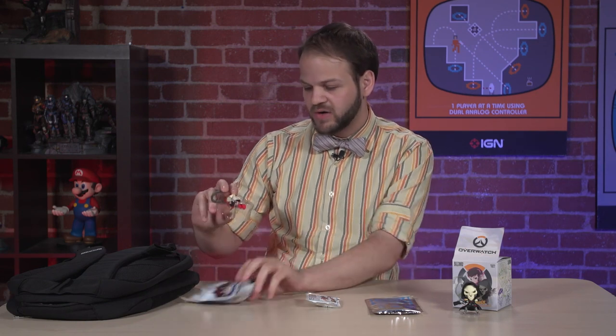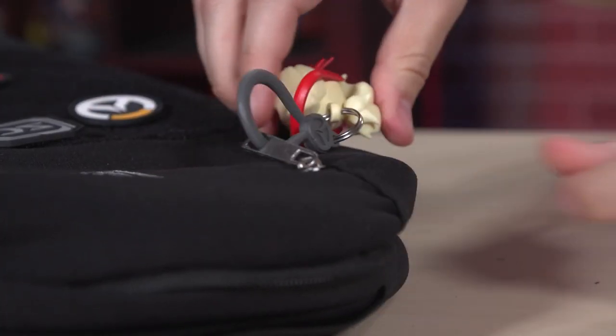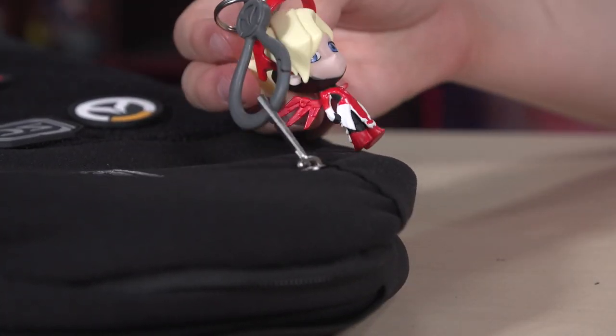So this is a backpack hanger. This is randomized, so there's a bunch of different Overwatch characters you can get. We opened ours up and got a little Red Mercy character, so you can clip that on a little carabiner and put it on your backpack.